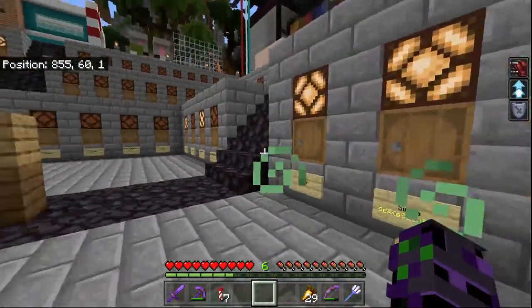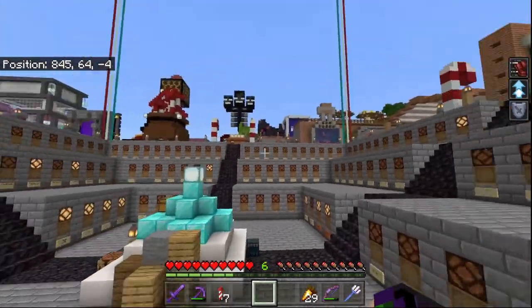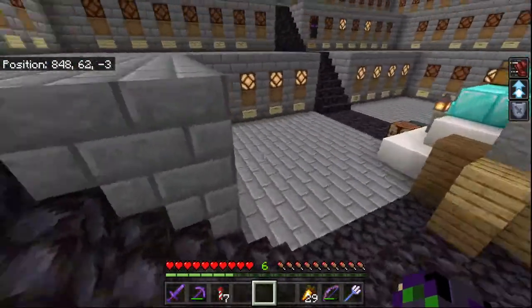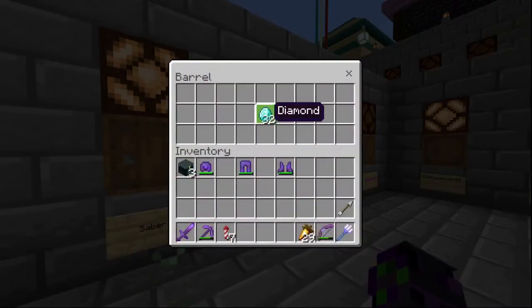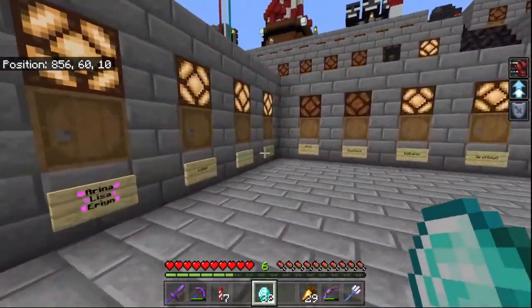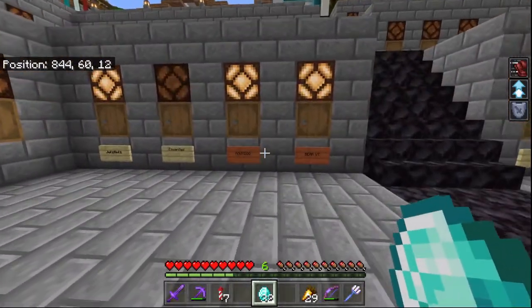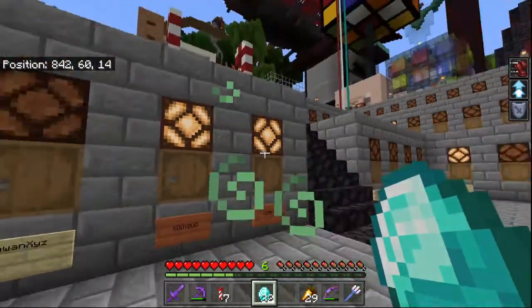I can let her know on Discord that I left some diamonds, and whenever she gets on — days later maybe — she can log on, come over here, and grab her diamonds. That is what the idea of a mailbox system is for, but as you can see, big servers require big mailbox systems.